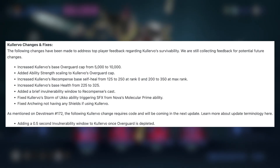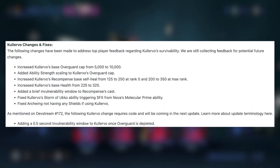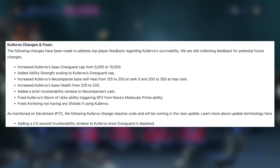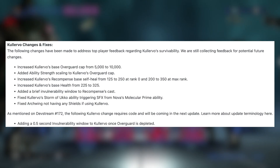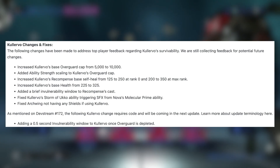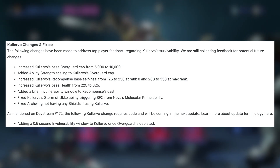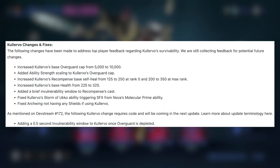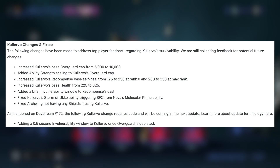Ability strength scaling would put him in line with frames like Rhino. They also increased Kalevo's base self-heal on his second ability from 125 to 250 at rank 0, and from 200 to 350 at max rank. Increased Kalevo's base health from 225 to 325. And added a brief invulnerability window to compensate for his second ability's cast.